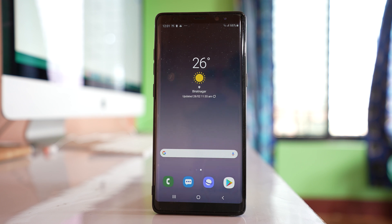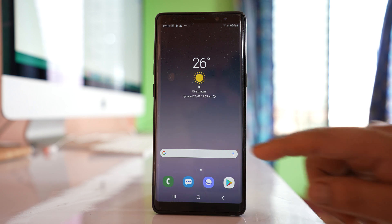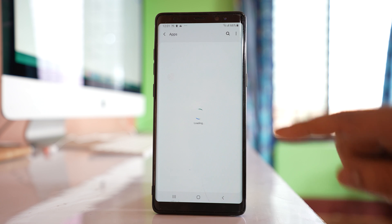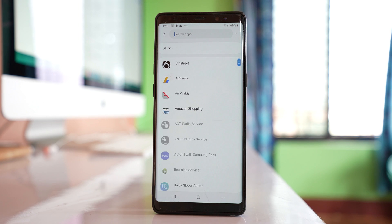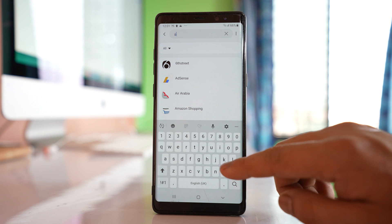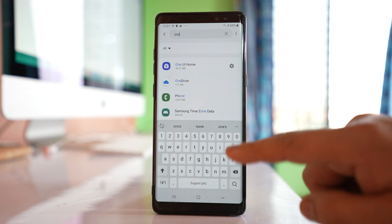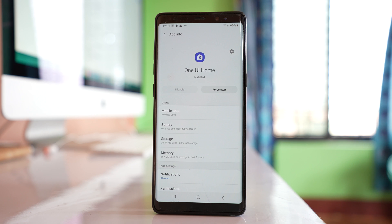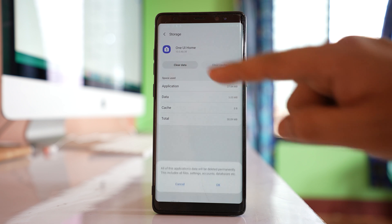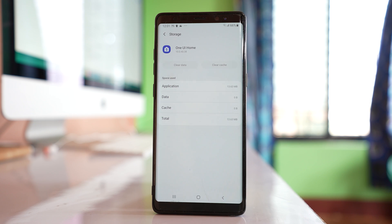The third thing we can do is clear the cache file for the Samsung launcher. Go to Settings, then go to Applications, and search for an application called One UI Home. Open the application, go to Storage, select Clear Cache and then Clear Data. This clears the cache file for the Samsung default launcher.